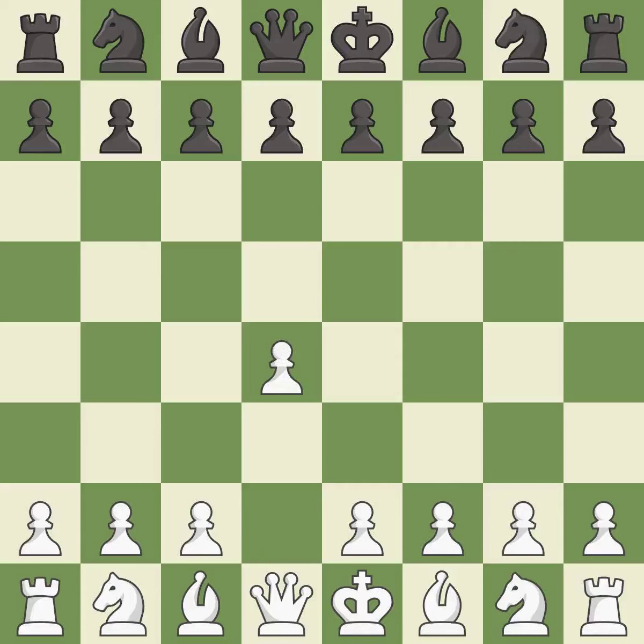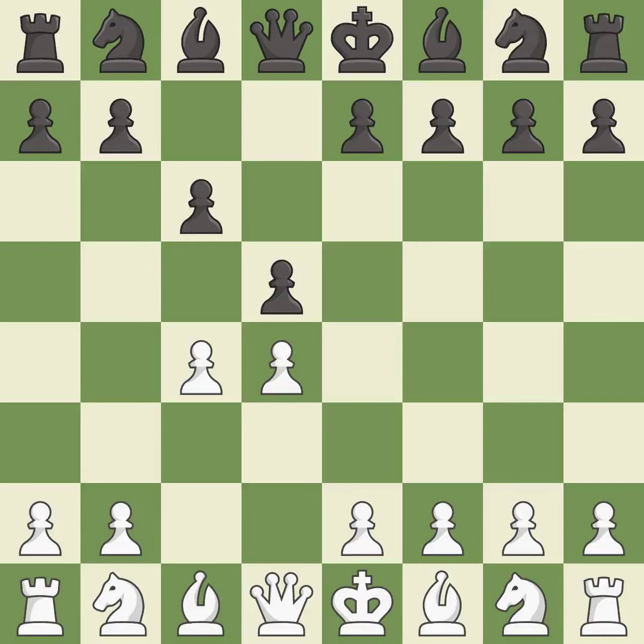Opening with the queen's pawn controls the center and usually leads to a more positional development of the pieces. D5 establishes a presence in the center, controls the e4 square, and opens up the light-squared bishop. The queen's gambit offers up a wing pawn to attack the center and distract black from the e4 square. In the Slav defense, c6 supports the d5 pawn.